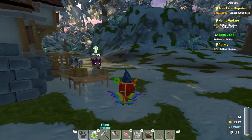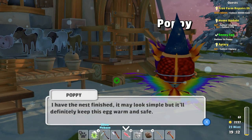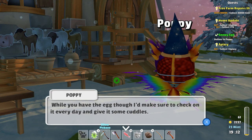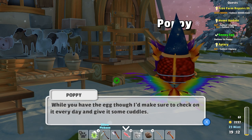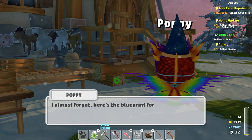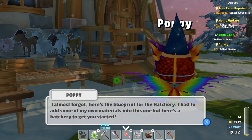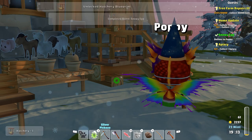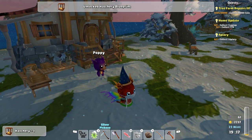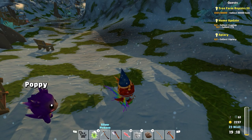Hey Poppy! Here's your stuff. Excuse the pun, I'm just so excited. I have the nests finished. It may look simple but it'll definitely keep the egg warm and safe. While you have the egg though, make sure to check on it every day and give it some cuddles. Once the egg is hatched, you'll have to take care of the outlet with cuddles and treats until it's fully grown. I almost forgot - here's the blueprint for the hatchery. I had to add some of my own materials, but here's a hatchery to get you started. Nice. So we have a hatchery and we know the blueprint.